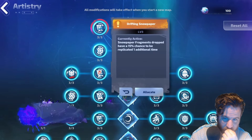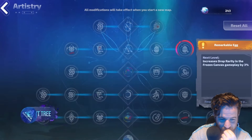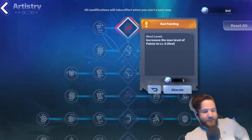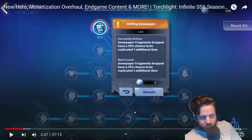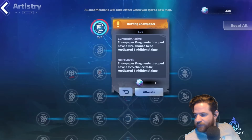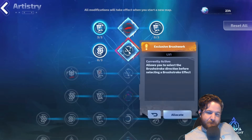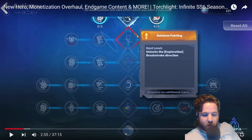We'll talk more about these new exclusive skills in just a little bit. Hunters can acquire color snow in the Frozen Canvas maps. Consuming color snow improves your artistry. Snowpaper fragments drop and have a 10% chance to be replicated one additional time — unless you have the pet, then you have a chance for it to double. As your artistry level increases, you'll accelerate snowpaper and paint drops. I wonder how many rows there were — six or seven rows.